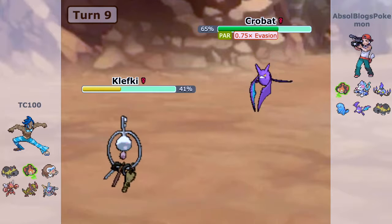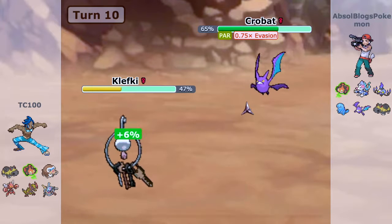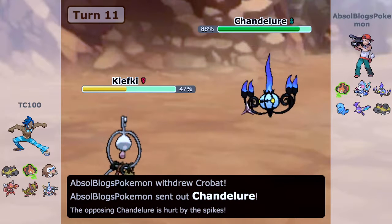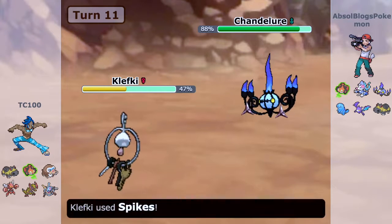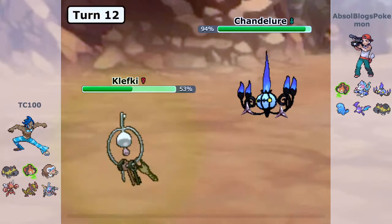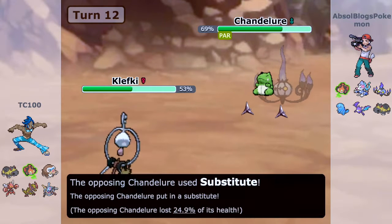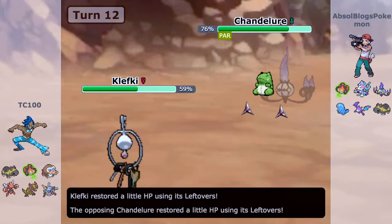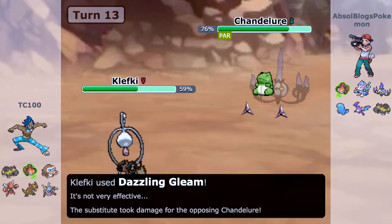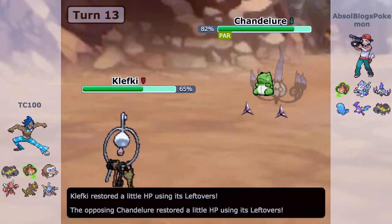We end up using Thunder Wave, and I'm really happy he didn't use Taunt there — that means I can go for my Spikes as he gets paralyzed. I'm going to hopefully get up another layer of Spikes. I really wanted to paralyze something else, and if I can catch the Chandelure that would be amazing. Chandelure is one of the faster Pokemon in this fight, aside from Crobat. Unfortunately this Chandelure has Substitute, and I'm trying to break it with Klefki.